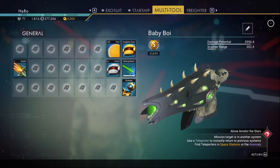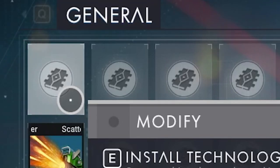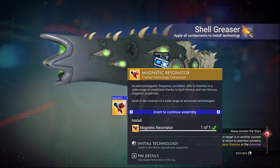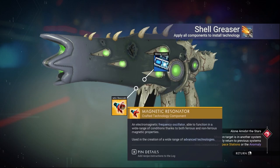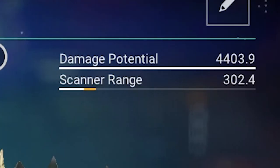You can see our damage is now 4,000. The next thing we need to do is install the Shell Greaser, but make sure it's above the Scatter Blaster. You can craft the Magnetic Resonator if you have the recipe or buy it from a space station. Our damage is now 4,400.